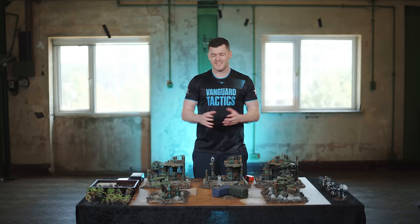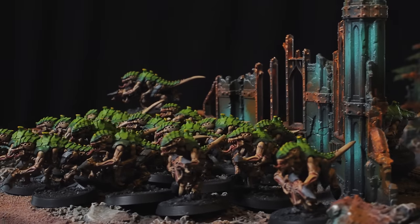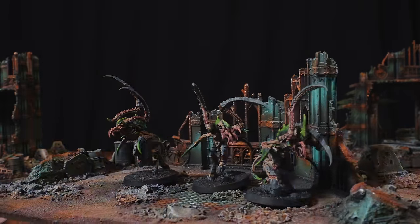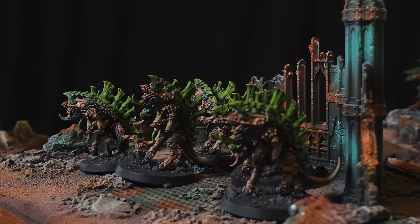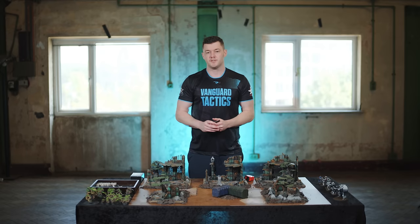For the Tyranid force — the alien race, the invaders — the character leading the force is the Tyranid Prime. We've also got 20 Termagaunts, three Von Ryan's Leapers, five Barbed Gaunts, and the massive and terrifying Screamer Killer. Once you've mustered your forces, you need to determine a mission.